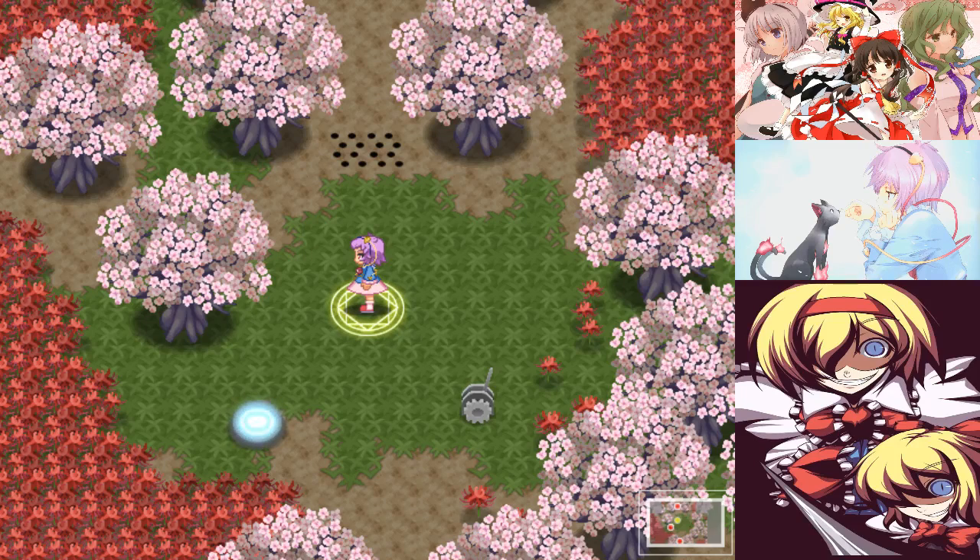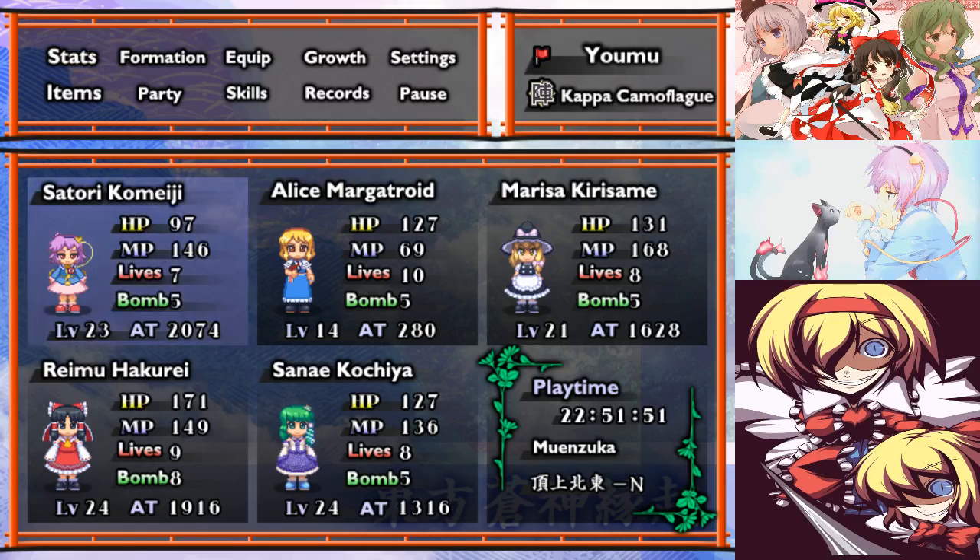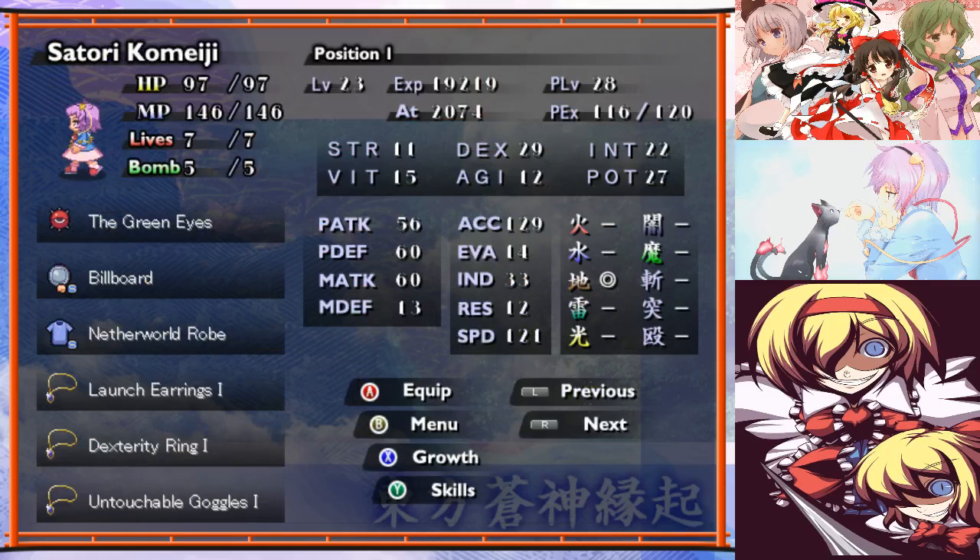We're at the end of the stage, so of course there's going to be a boss fight, and as a result I have a party set up here. It is as follows. The Cap Camouflage is still a pretty good formation I feel here, so let's just go over the members.